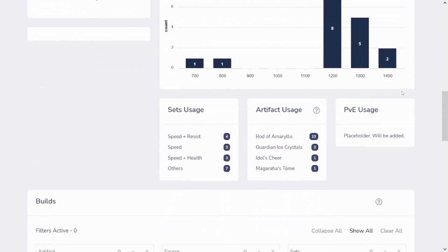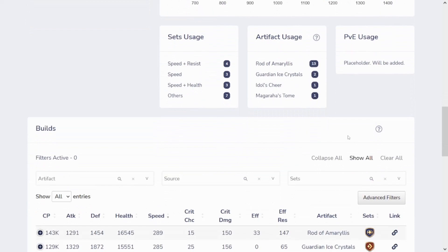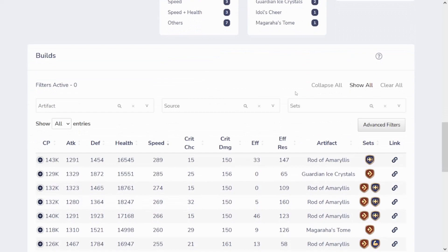Looking at her popular sets and artifacts, she's mainly run on a speed-and-resist or speed-and-health set. I'm running a speed-effectiveness set because that's the best I've got, but you can definitely build her with more specific sets. Most top Dienes run Rod of Amaryllis. However, you can run Guardian Ice Crystals, though that is a limited artifact from the Re:Zero collab. Some people run Magara's Tome, which allows her to turn-cycle even faster.